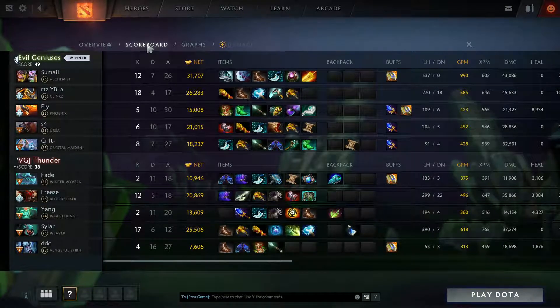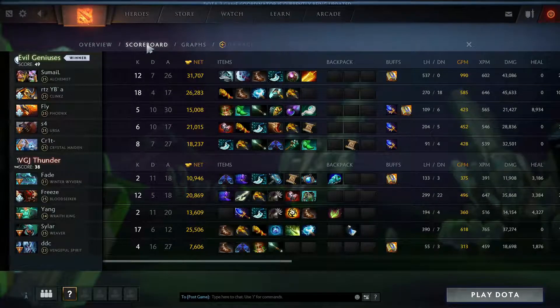It just felt like the early game looked a little bit better. VGJ Thunder did decently in lanes. But Yang was just your initiator in this game, right? And he gets blink treads at like 25 minutes. They just didn't have anything to truly initiate on. They let EG spiral out of control.